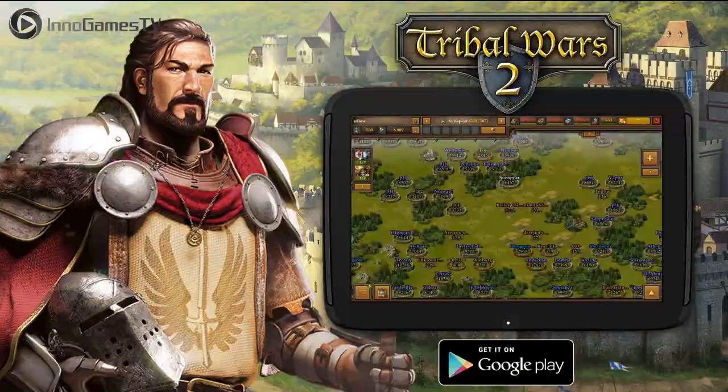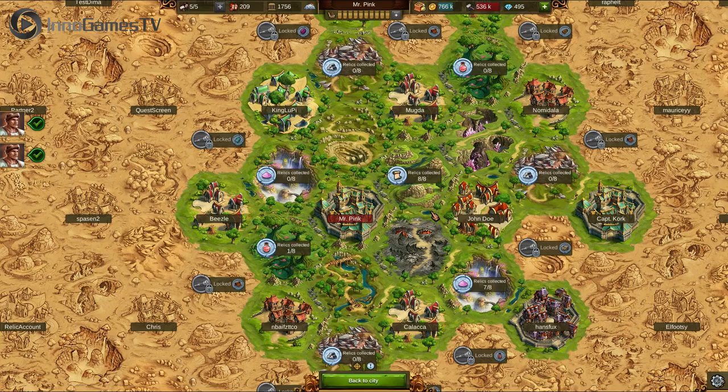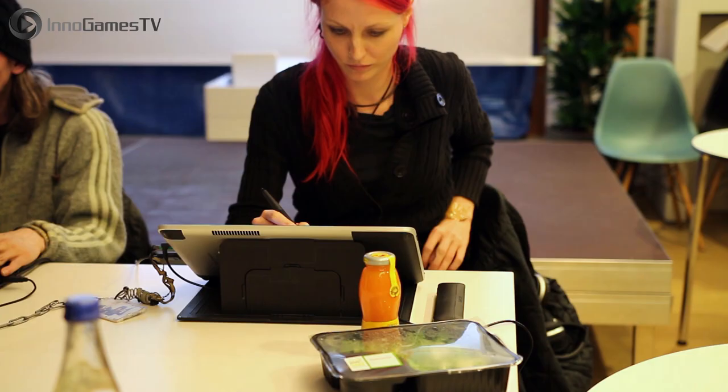We start everything off with Tribal Wars 2's new Android app — I know that'll make you guys happy. A new star is born with our newest game Elvenar; we unveil the game and introduce you to key members of the team. Forge of Empires takes you through a winter wonderland, while Grepolis isn't far behind with their very own winter event. And our game jam is back — we finish everything off with a new video from our most recent one. Without further ado, let's go with Gordon from Tribal Wars 2.